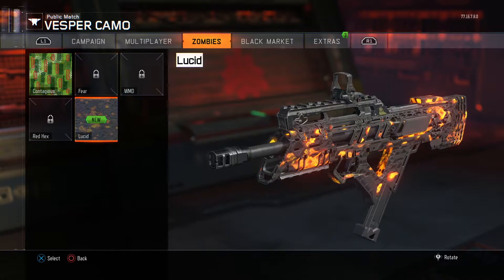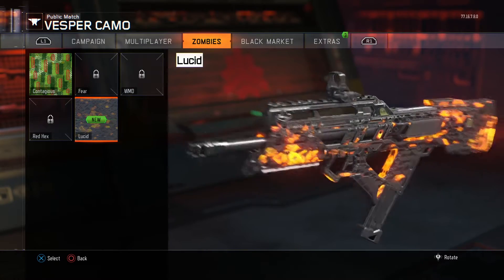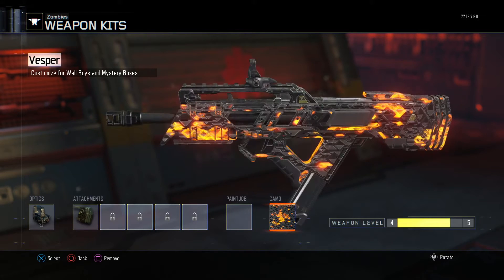If you look at the last camo, you'll see one called Lucid. It's absolutely free — you don't have to do anything to unlock it. It's available in multiplayer as well. In the zombie camo selection you can put it on; it has a very sick orange glow to it and looks really awesome.